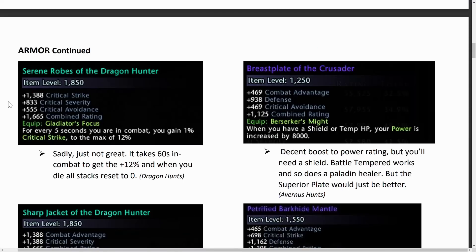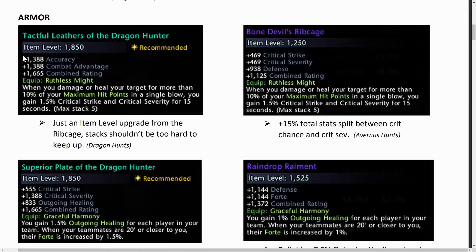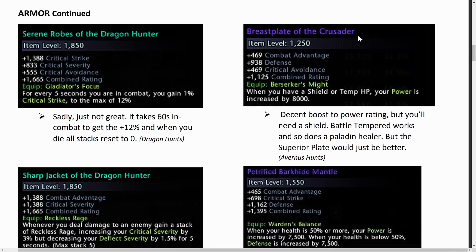Additionally there are the Serene Robes, which give crit strike up to a maximum of 12%. Unfortunately I cannot recommend these — it takes a full minute to reach 12%, and when you die or leave combat all the stacks reset to 0. Unless you're running content like Tower of the Mad Mage or Zariel where you know you won't die, it's not reliable. Also it's only 12% whereas the Tactful Leathers give a total of 15%. There's also the Breastplate of the Crusader, which gives ratings and is generally only good if you're a paladin healer.